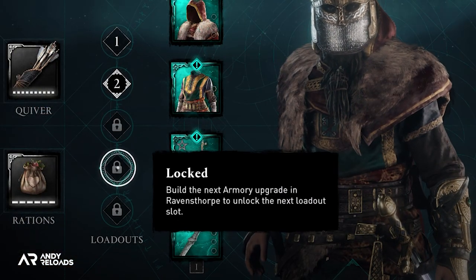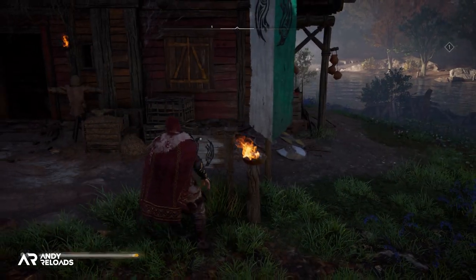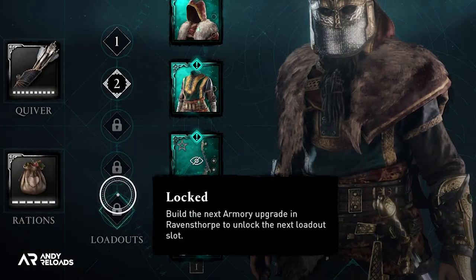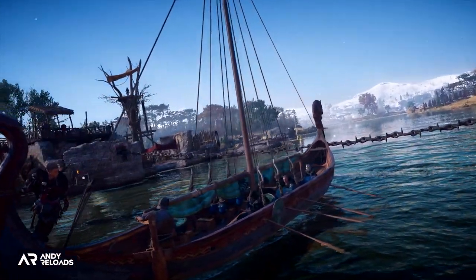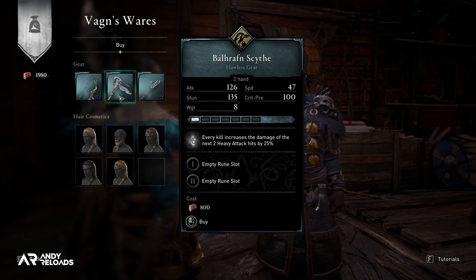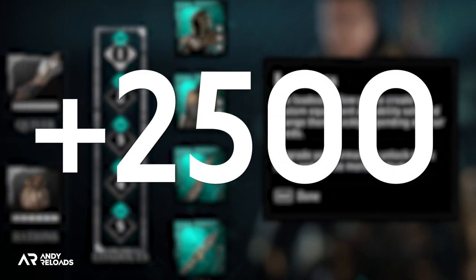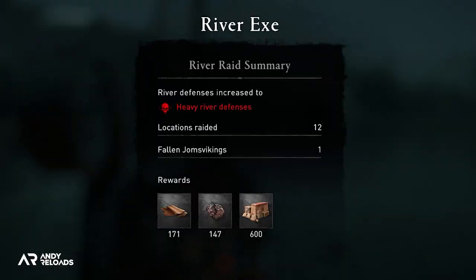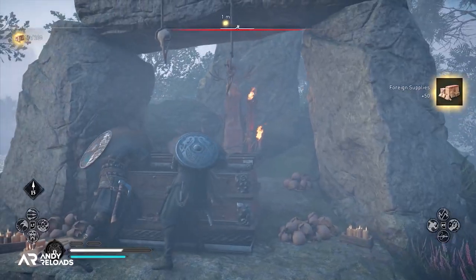You don't start with all five loadout slots — you'll begin with two after building the armory and then incrementally upgrade the building to unlock all five. You do this by obtaining foreign resources earned through river raiding. To fully unlock the armory and all five loadout slots, you'll need 2,500 foreign supplies in total. Starting from zero, that's approximately five raids with the cargo hull fully upgraded to 600 resources per raid — around a couple of hours of grinding.